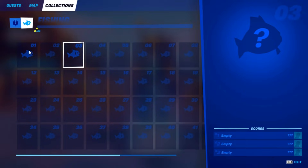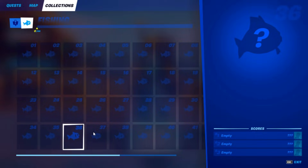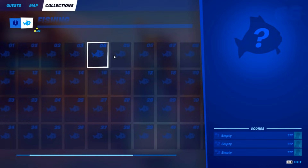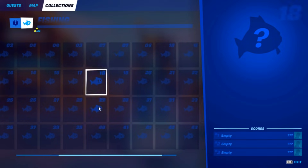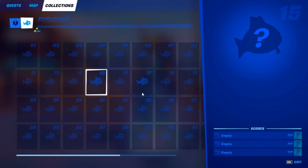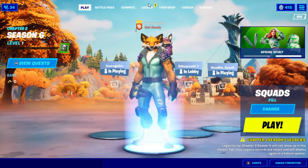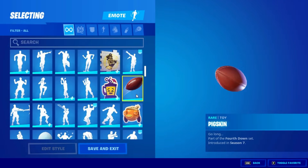After that, go into Fishes and do the same thing — just click on every single fish in there. Don't miss any; if you miss one you'll have to restart everything. Click on every single fish, then back out.